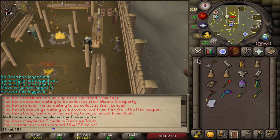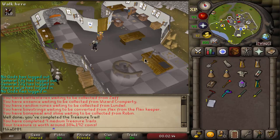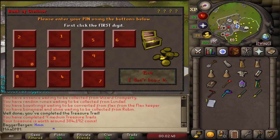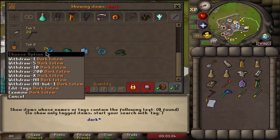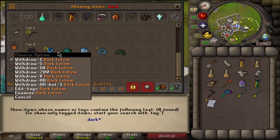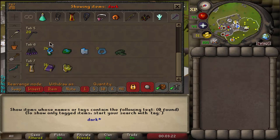We're gonna go ahead and kill Scozzios for the clue scrolls. I think I used all of my clues in the bank - let me double check. Yeah, I don't have any left, but the good thing is we have 24 dark totems, which means 24 hard clues and a lot of elites as well. I think one in three or one in five is the chance for an elite. We might even get a pet - I think the pet is one in 68. Let's gear up and kill some Scozzios.